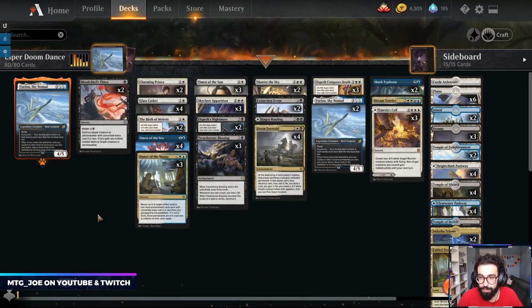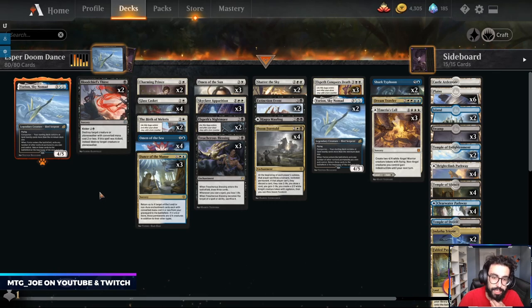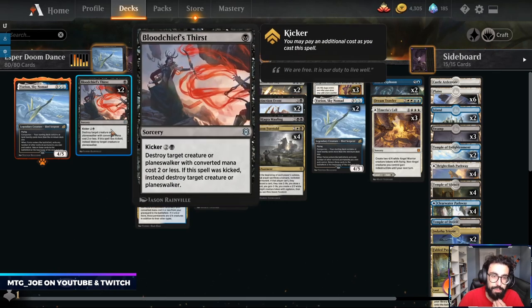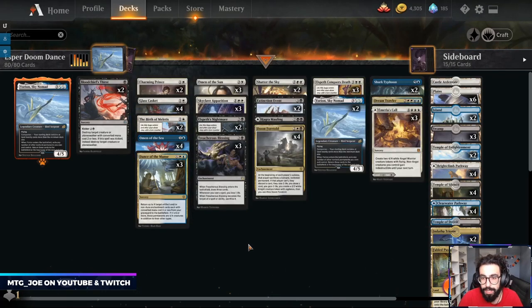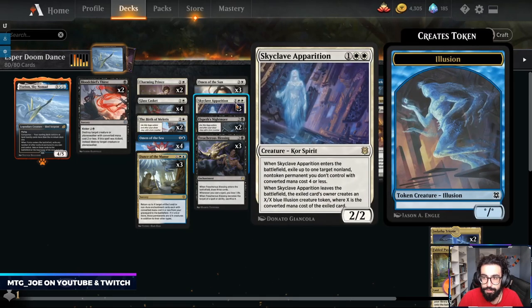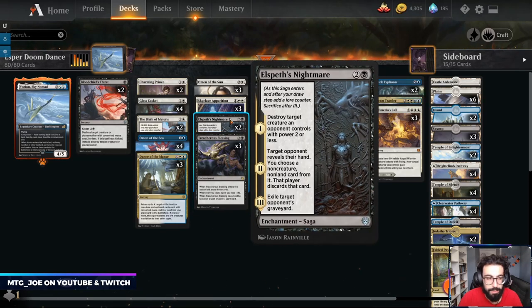This is a list I've been refining. We played a version of this about two weeks ago and I've been plugging in changes as the meta shifts. I've noticed a lot more aggro when playing this morning — three mono red decks and a couple rogues, so we're seeing a reoccurrence of those. I've put in two Bloodchief's Thirst main, gone up to the fourth copy of Glass Casket, reintroduced the Birth of Miladies, and I'm also playing Skyclave Evaporation in this version.